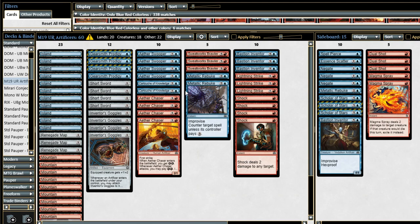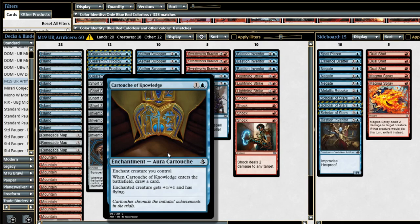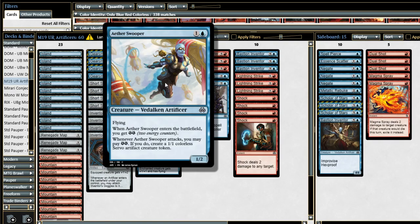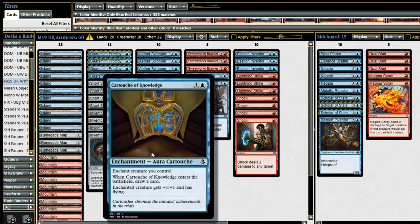Almost forgot Renegade Map. The last two cards in the main deck: first is Cartouche of Knowledge. I'm not super certain this card belongs in the main deck, but it just seems really powerful. If you need to go aggro, Cartouche of Knowledge will do that. If you need to play a long game and get some card advantage, Cartouche of Knowledge will do that too. Unfortunately it's not an artifact, so I'm only including two, but this card just does a little bit of everything.